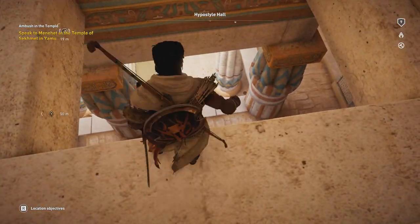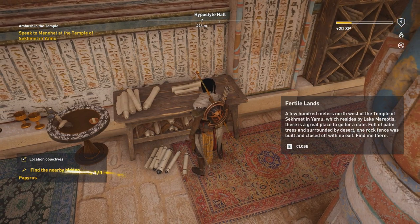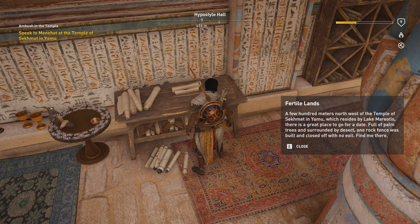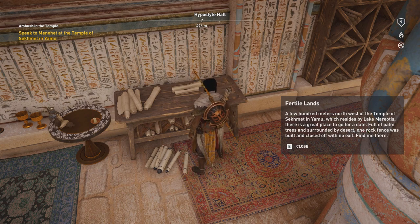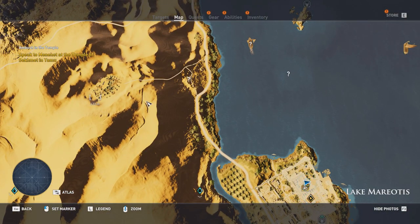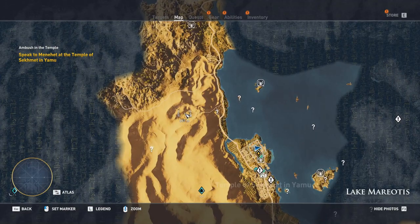There's something over here — is this the papyrus? Fertile Lands: a few hundred meters northwest of the Temple of Sekhmet and Yamu, which resides by Lake Mariotis, there is a great place to go for a date — full of palm trees and surrounded by desert. One rock fence was built and closed off with no exit. Find me there. It's northwest of the temple so it shouldn't be too difficult to find — I guess it could be this place over here. But I will not go there just now.